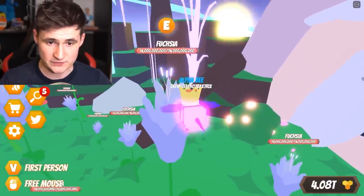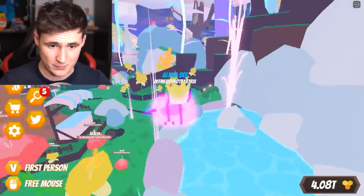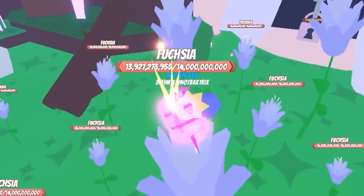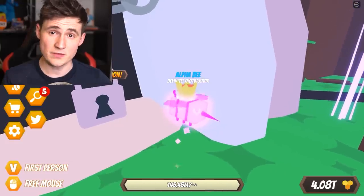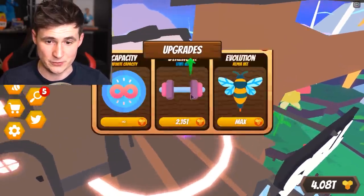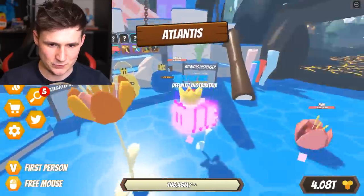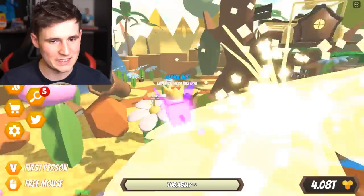How much health does this have — 14 billion? No problem. What about the big one? Is there a big flower here? Nope, but this one is pretty tough. There might be another map in the future because we got the 'coming soon' sign. But at this moment we're completely maxed out — if you look in the shop, boom, Alpha Bee. Now here comes the fun part — we gotta flex on those noobs. Look, if I press E — boom, it is dead.